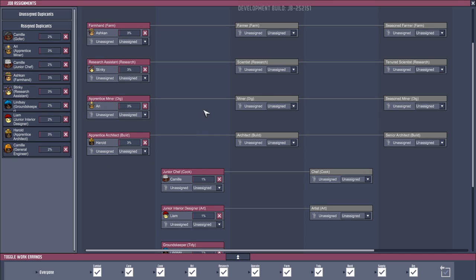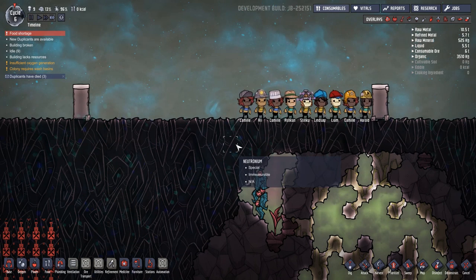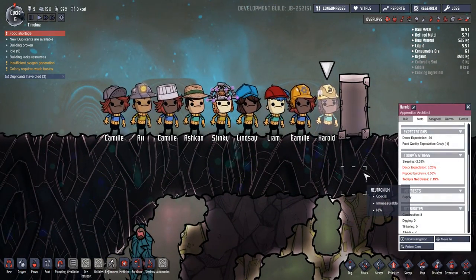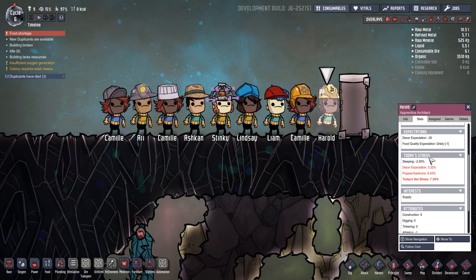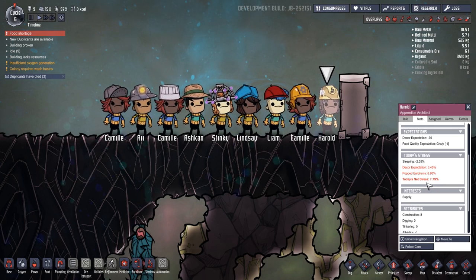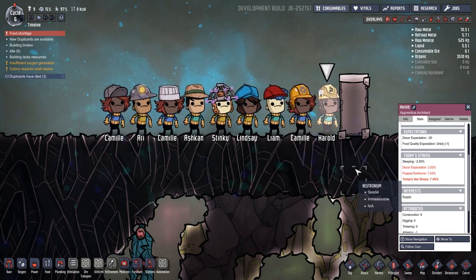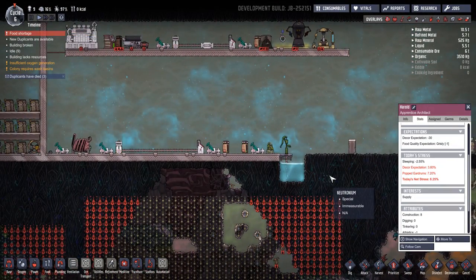A lot of flexibility there. I could see that being abused — as long as your base is running you can just assign them to a job and leave them and they will upgrade. But maybe that will change as things go on. One other little addition which I think is very helpful: you can have a look under the stats tab to see what is stressing out a dupe today — decor expectations, too much oxygen, and the next stress. That's really going to help, particularly when you get to higher tiers of jobs, to keep an eye on what's going on with all of your dupes.